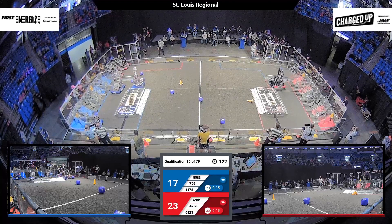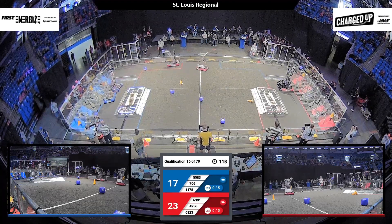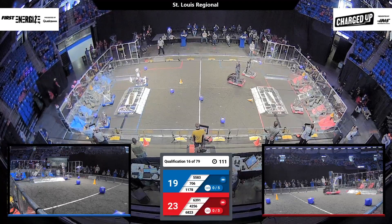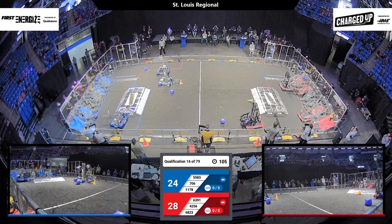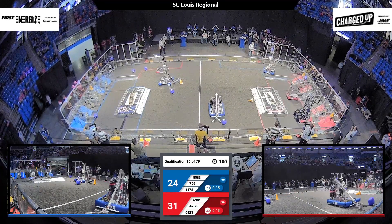Meanwhile two red robots over in their loading zone grabbing game pieces from their substation. 6390 does another one of those cool pirouettes that we've seen them do all day so far, brings a cone on over to their alliance's grid and looks to score it high, but it goes low.